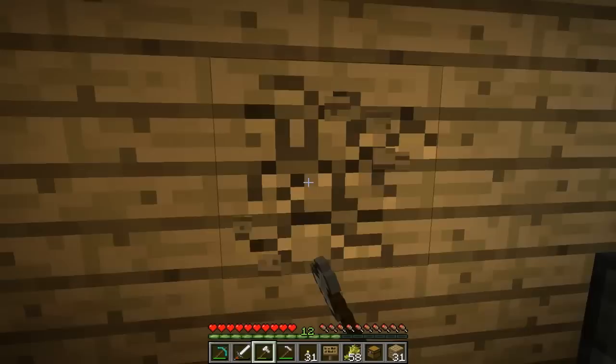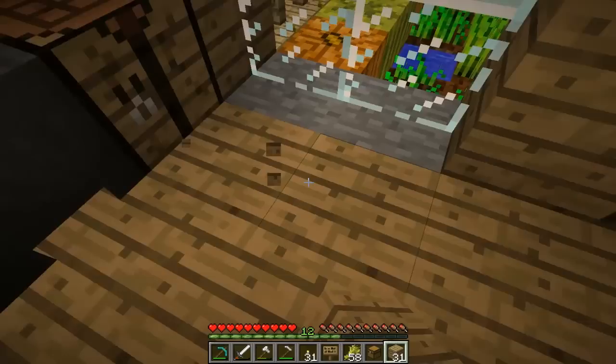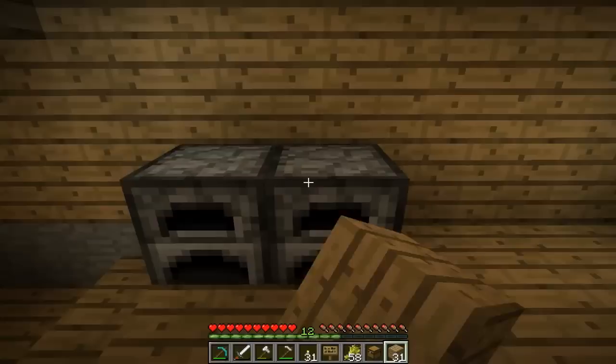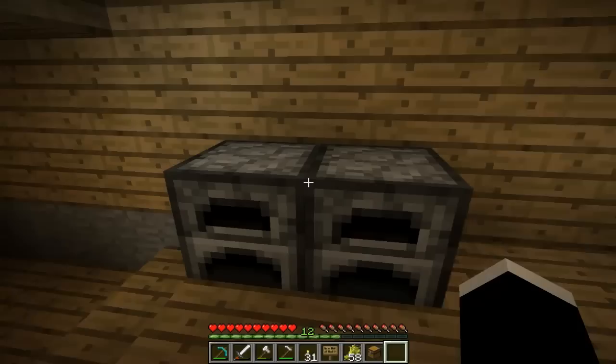Now I want to have a layer of insulation — I should create a real house and have the insulation be wool. But I don't know how you'd represent the lack of insulation. Dang it Notch, put insulation in the game! Though I probably shouldn't be telling Notch what to do — he should be telling me what to do because he's so intelligent and epic awesome.